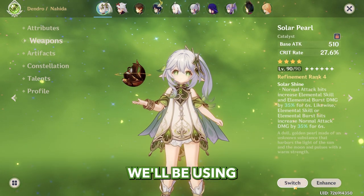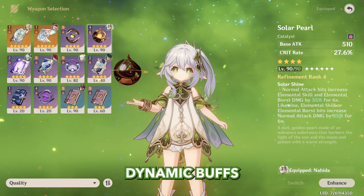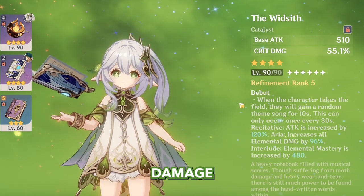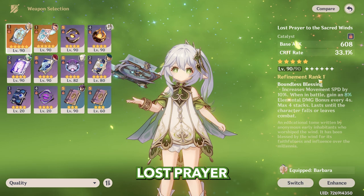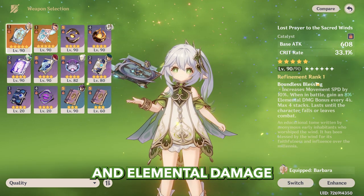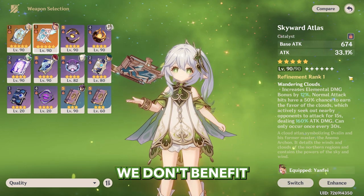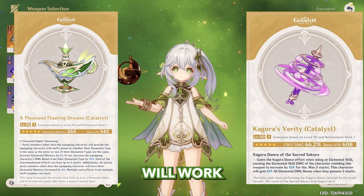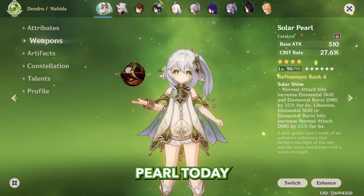For weapons, we'll be using Solar Pearl today because I want to do consistent damage without any dynamic buffs. But you can use Widsith for big burst damage, Sacrificial Fragments for elemental mastery, or Lost Prayer for crit rate and elemental damage bonus. Skyward Atlas won't work because we don't benefit from attack much. And of course her signature weapon Kagura's Verity will work great, but we don't have it so we'll use Solar Pearl today.